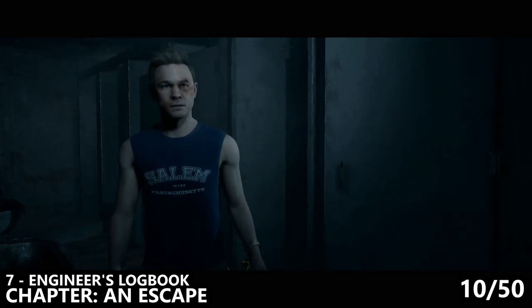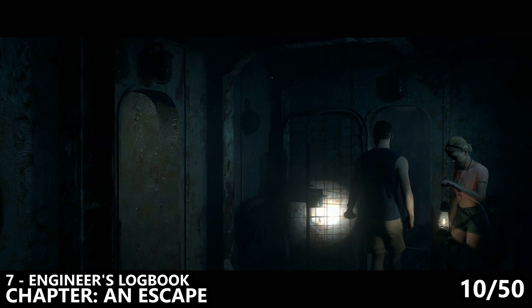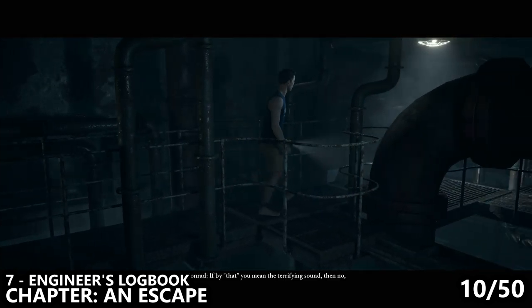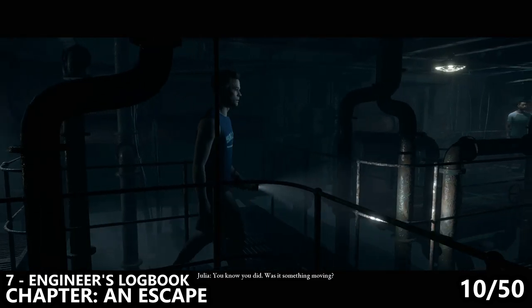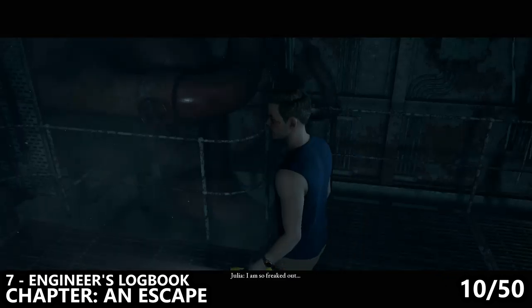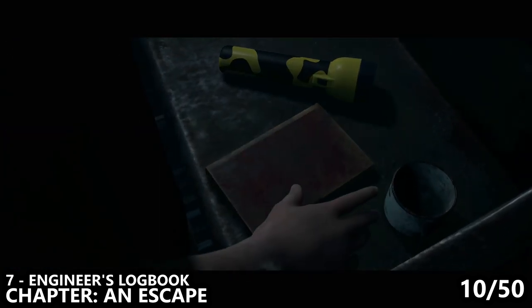What we'll do next is continue in the direction of where this chapter is taking us, just past the door where Julia was standing outside of the washroom. This will take us to a catwalk of sorts in what I believe is some sort of engine room. At the very end of this walkway, instead of turning to the right, turn to the left and there you will notice what I believe is a small wooden desk with a book on top of it. Inspect the book, move it around, and as you try to put it down, you should be able to open it. Whenever you do get a book collectible, make sure you swipe to the second page and make sure you get that notification in the top left of your screen saying that you have found a secret.